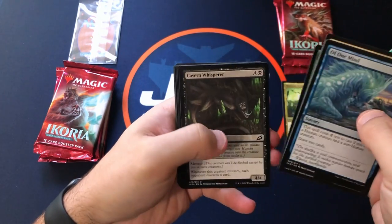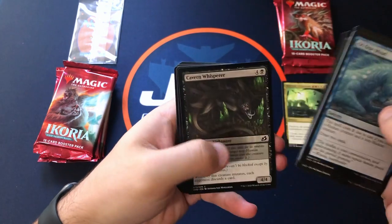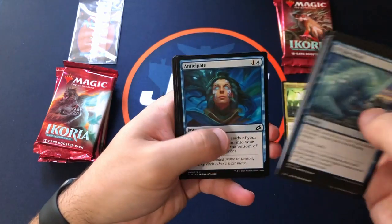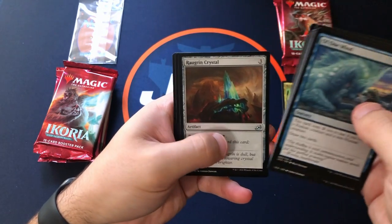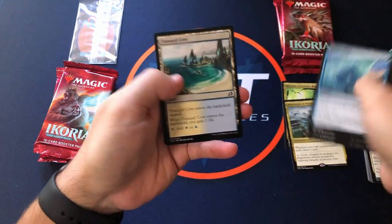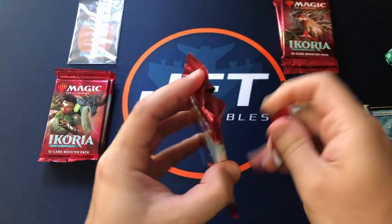There we go — a Glimmer Bell, Almighty Bushwag, always nice seeing him walking around. Another Boot Nipper. And the rare is Whirlwind of Thought. So far nothing great with the rares.